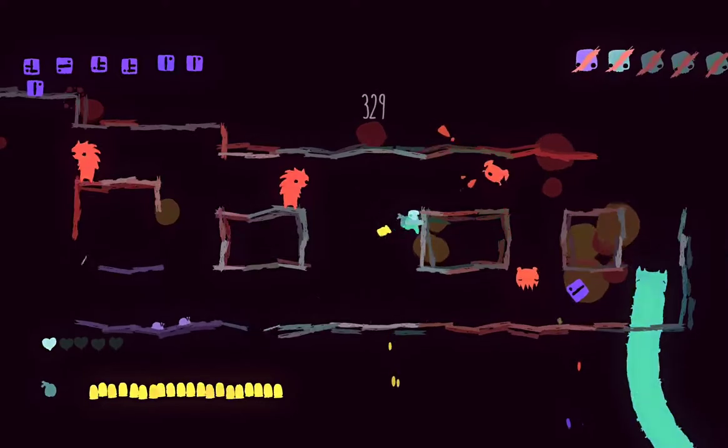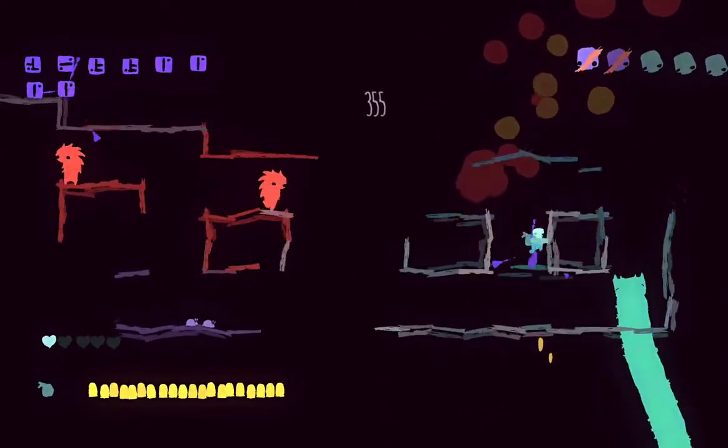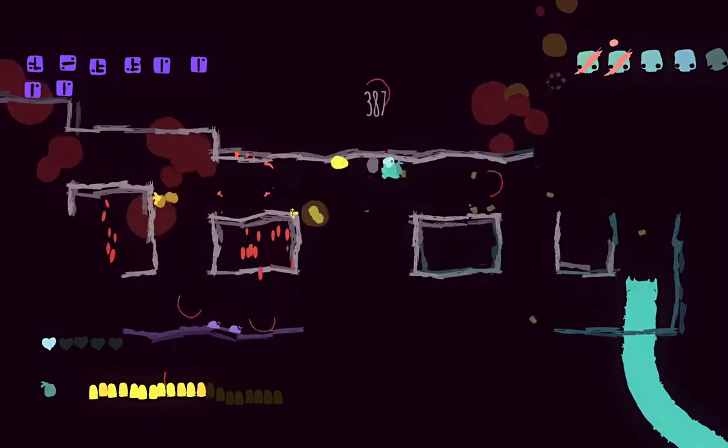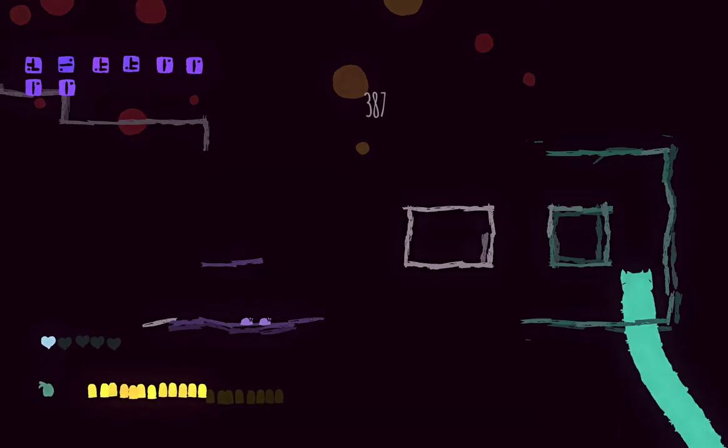If you want to keep the combo going and get a high score, the visuals go nuts when you get a crazy combo going — the colors change, it just turns all white. Hopefully I can pull it off later. We'll see. No promises.